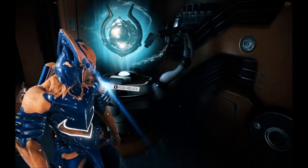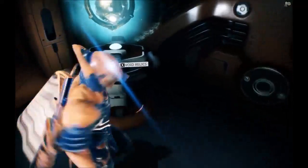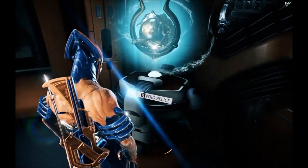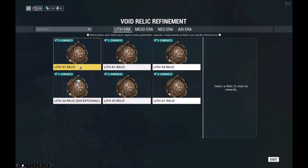So when you get to Mars, you do a quest and you get this thing — this little pedestal — for the four relics, I believe. That or it's already there, I can't honestly remember. But anyway, we can go here and we can see what relics we have. This one right here says exceptional. To get off Mars to the next planet, I had to refine one.